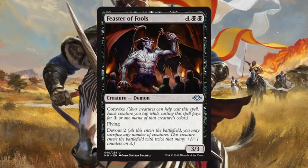Feaster of Fools. I don't really see it in Modern — I think it's a little too hard to set up. In Draft or Sealed, this is a very good uncommon. But look at this art and flavor — the art tells you exactly where to play the card: Commander, in a Shadowborn Apostle deck. It did the job for me.